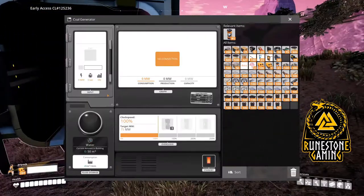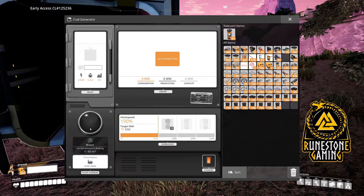Are your coal generators and reward refineries not working as well as they should be? Are you lacking the water that you need? Well, stay tuned. I'm going to help you solve all those problems right here on Episode 1 of RuneStone Gaming Satisfactory Tips.